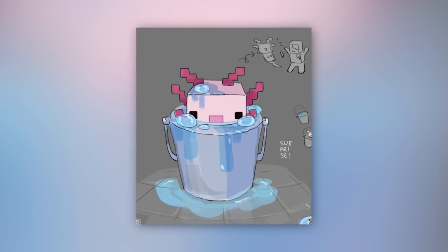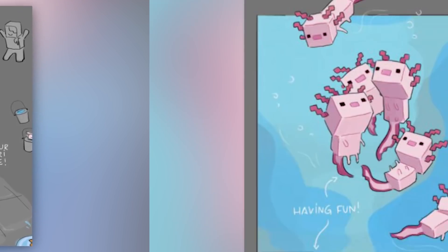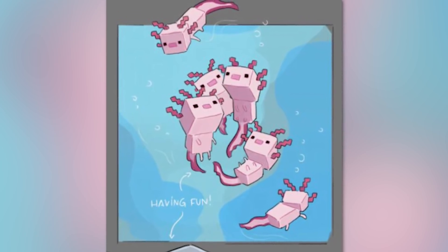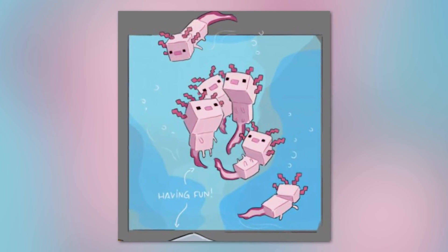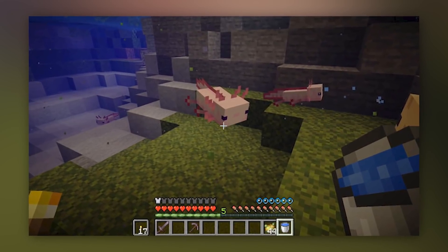The Axolotl preys on fish and squids — hopefully including the glow squid — and can fight against drowned, guardians, and elder guardians. Axolotls can be bred with tropical fish, and unfortunately can lose the player if they get distracted by a fish and it gets too far away. If attacked, the Axolotl will play dead for a moment before regenerating health and rejoining the fight.